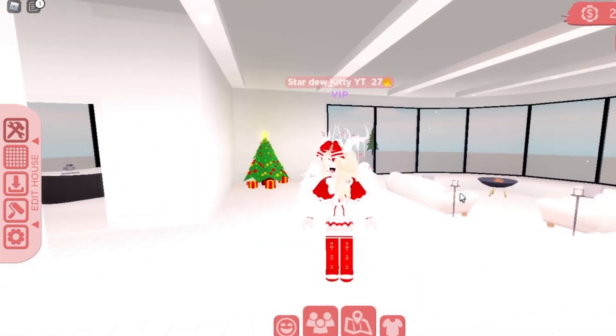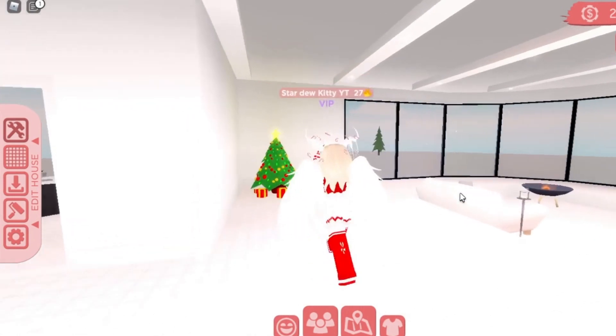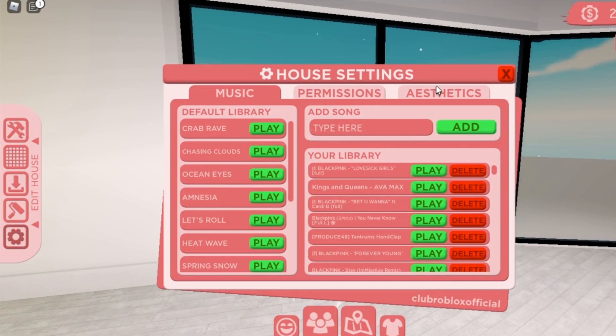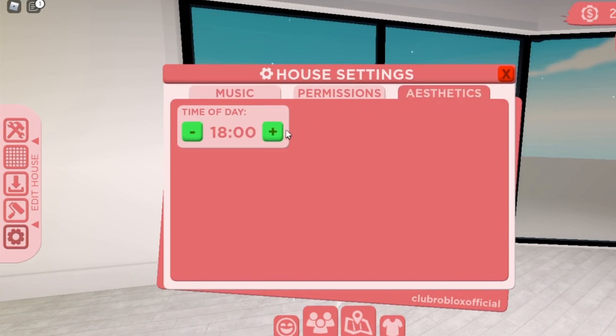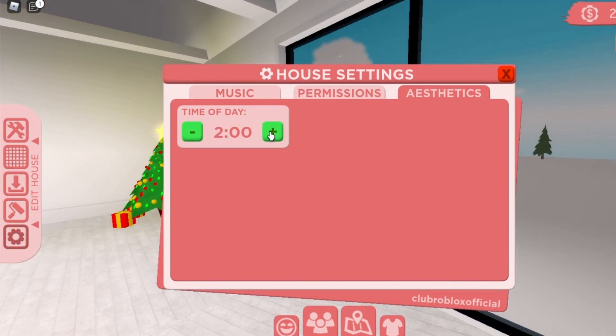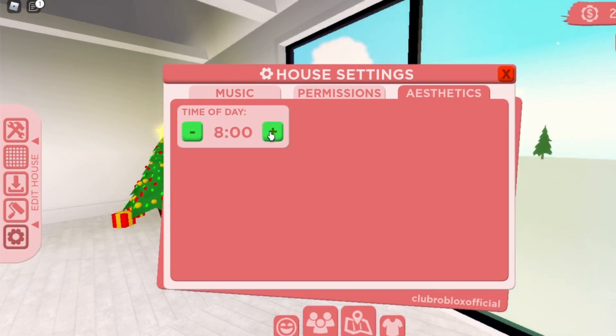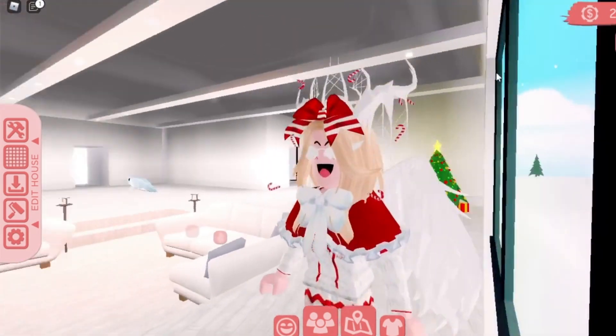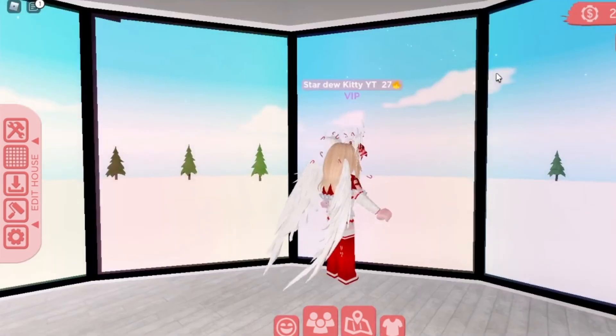Now let's move on to the next one. If you want it to be night or day, all you have to do is click on Settings and click on Aesthetics. Then go ahead and change the time of day — as you can see the sky is getting much darker, and now we made it morning. I'm going to keep it on morning since I love how it looks when it's all bright outside.